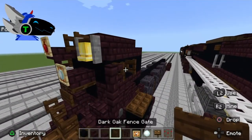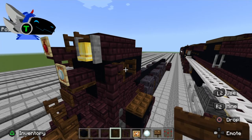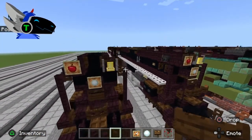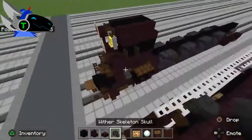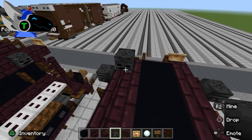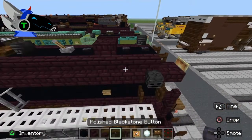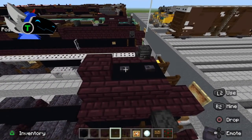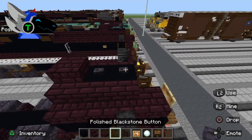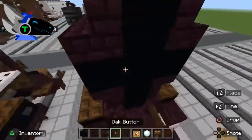Place a dark oak fence gate on the end. Get out wither skeleton skull — two on the ends of the marker lights and one up here for the air horn. This locomotive is equipped with an air horn; they were mainly used on steam passenger locomotives. Then place a slab there for the smokestack, two polished blackstone buttons, and an oak button — that's the builder's plate.